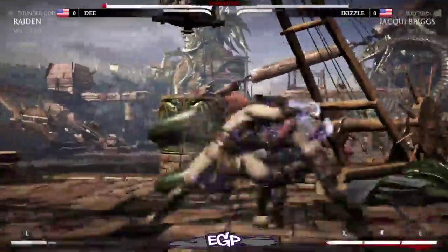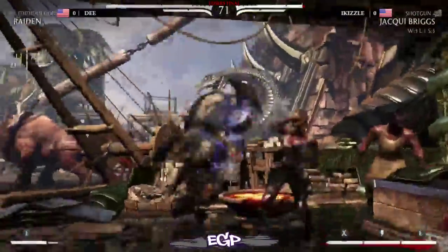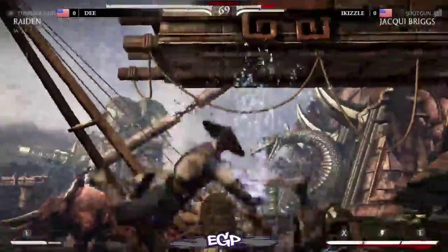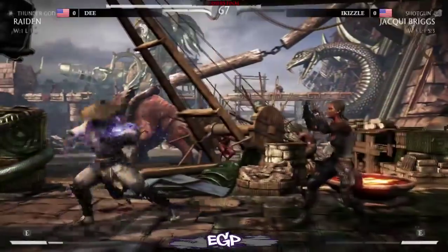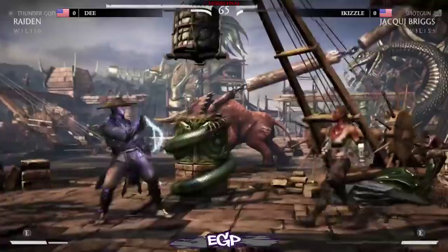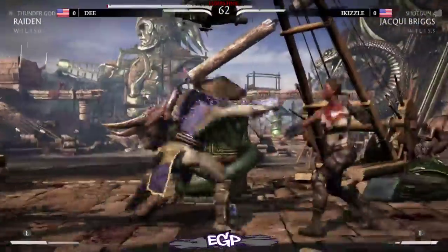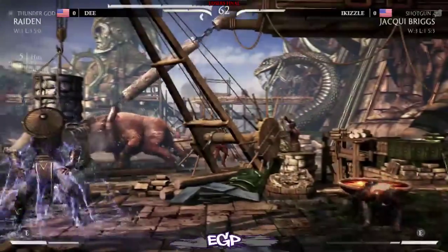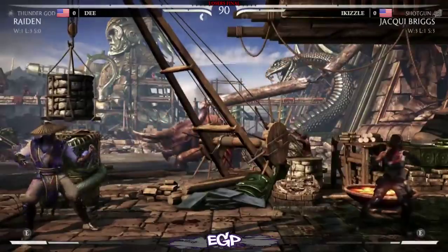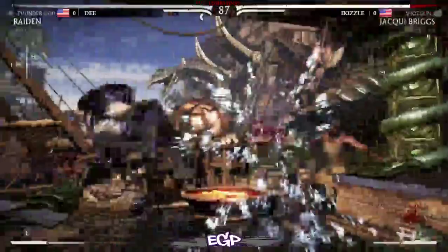D has I Kizzle in the corner. Raiden's damage in the corner is absolutely out of this world — you could call it godlike. Oh, doesn't quite get the conversion, but hits the low in the corner and a nice neutral jump punch. Raiden's electricity strings build a lot of meter. That's one of their biggest strengths — if you block him, he gets constant meter, always has meter to armor through things and for combos. Super strong.